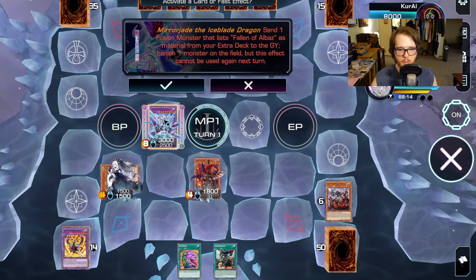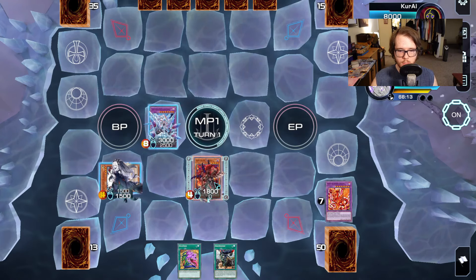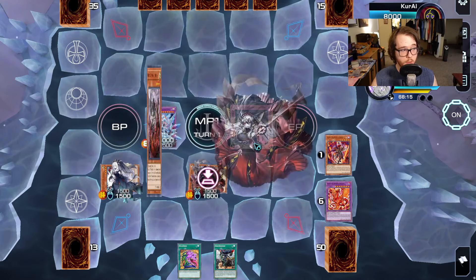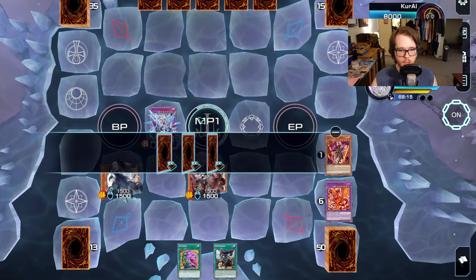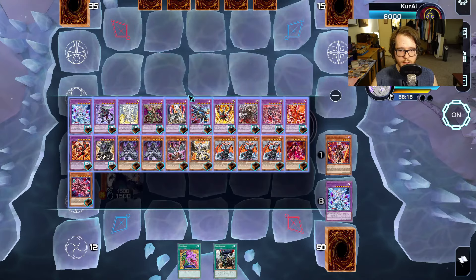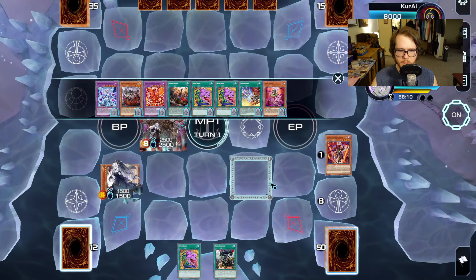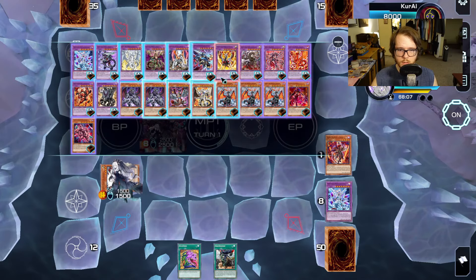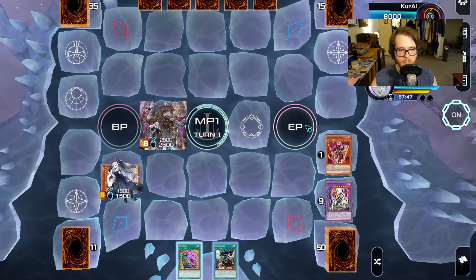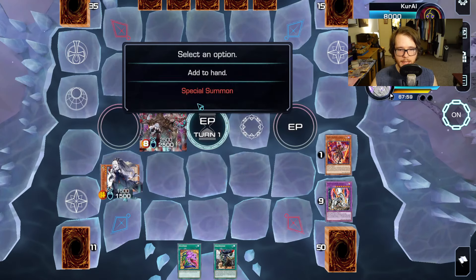We go Mirror Jade effect sending Albion, and banish the Aluber — what's more important is you're able to trigger the Quem because the card left the extra deck from Mirror Jade. Then you go Cartesia effect, using her and Mirror Jade to make Grand Goyle. Grand Goyle then sends Titanic Clad so you can get the other piece of your puzzle, and then you end your turn.